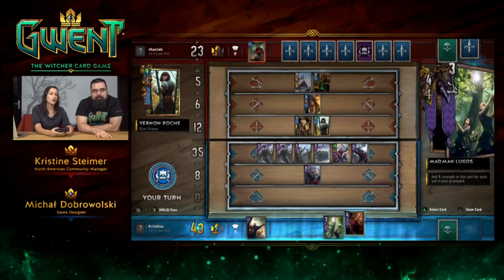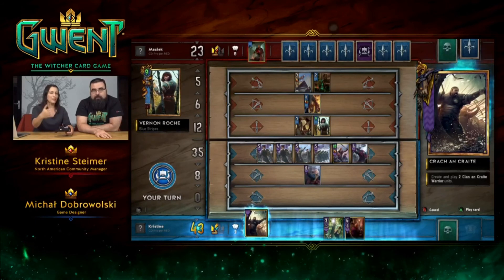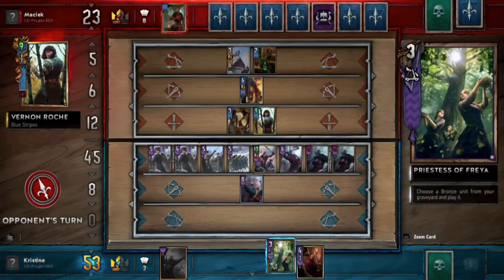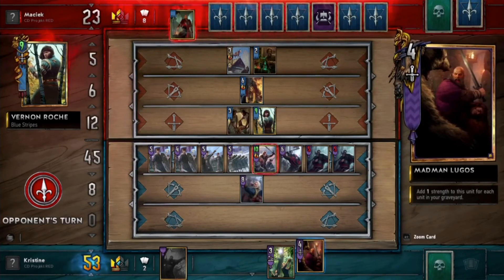I kind of want to put these guys out first. You should actually play Lugos before chaining Medics, because Lugos will take into consideration the current number of cards in the graveyard. If you pull cards later on, it won't affect him as much.